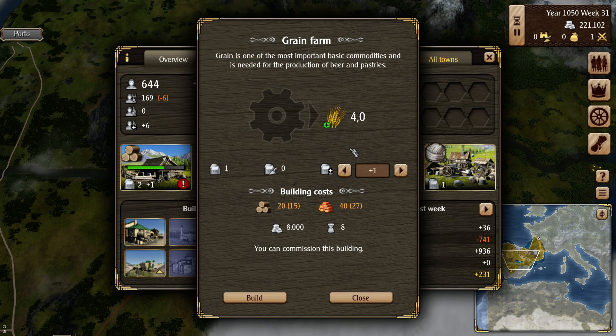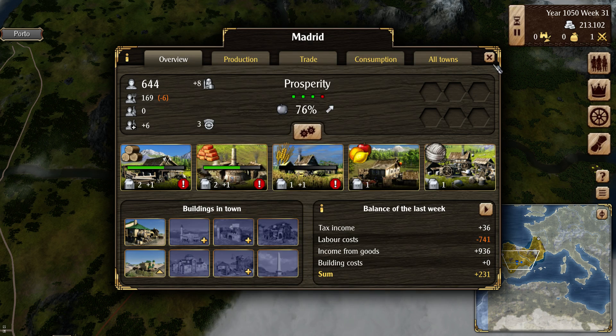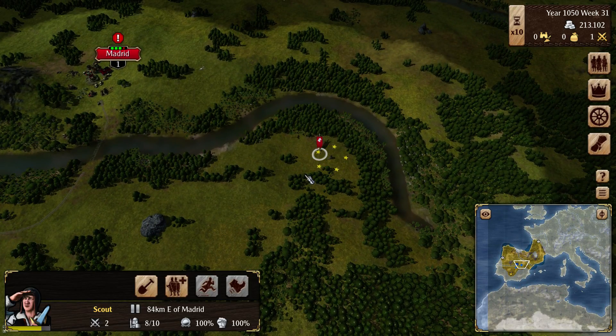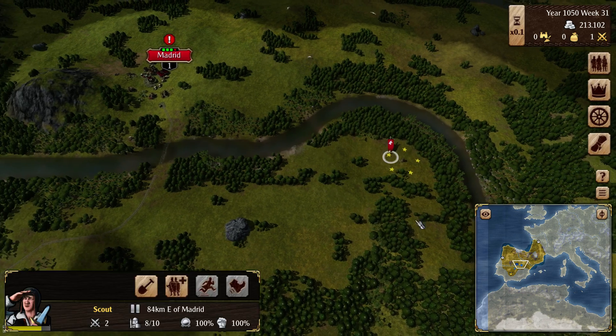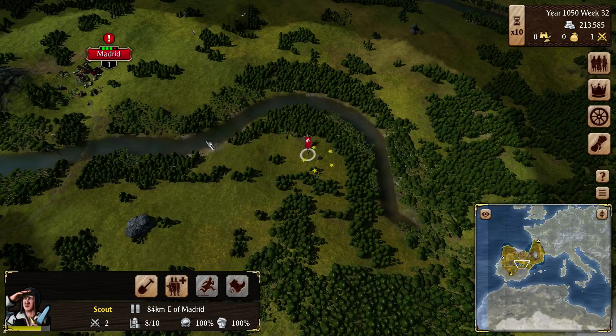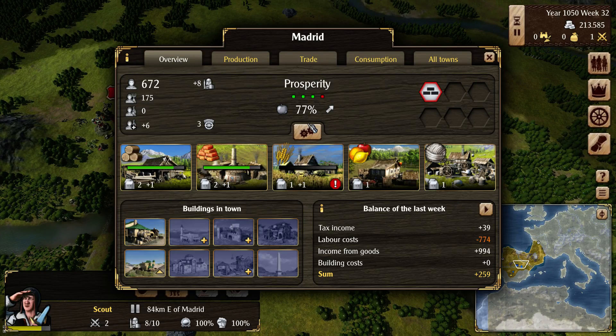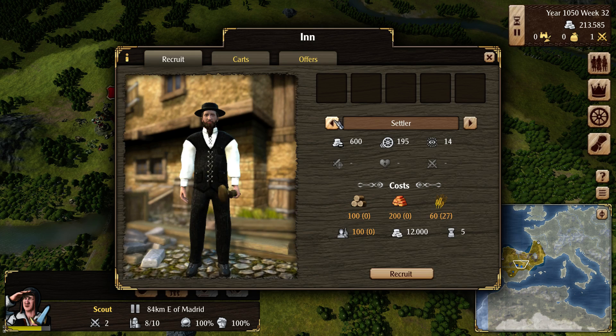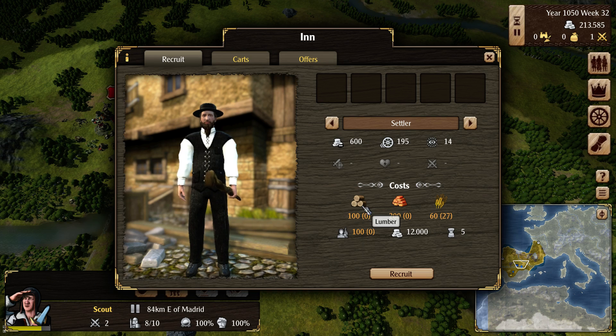Let's see if we can upgrade some of these things. We have 20, it's going to cost 20, we have 15 — let's upgrade that grain production. So we're going to want to eventually do some beer, and we're going to very quickly want to do another town. What's it going to take to get another settler? The sooner we can get more commodities being produced the more prosperity we'll have overall. So we need to go to our town — the inn, settler. It's 100 lumber, 200 bricks, and 60 grain. So it's going to be a while.